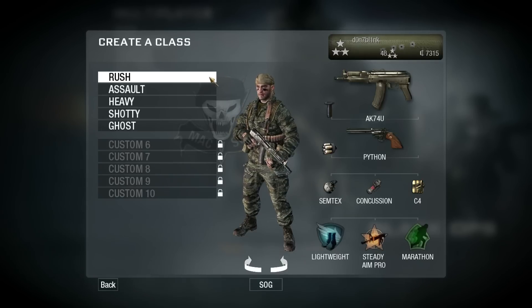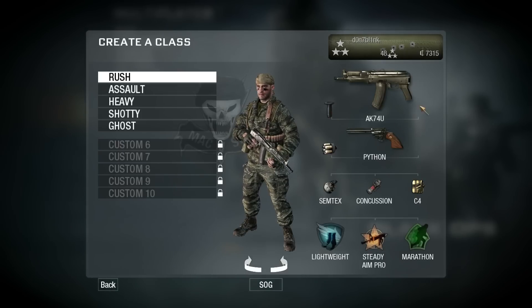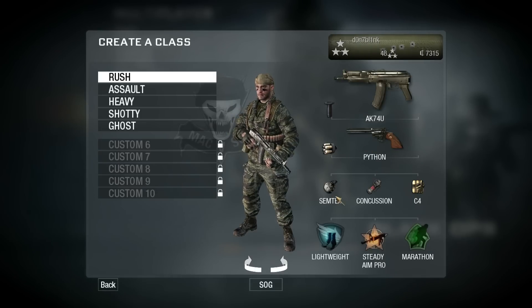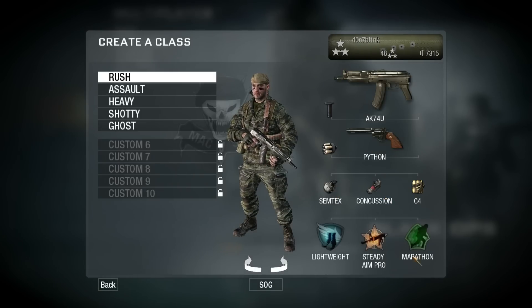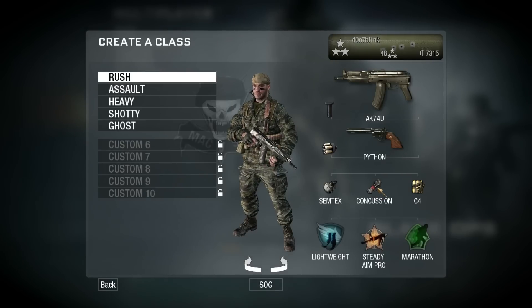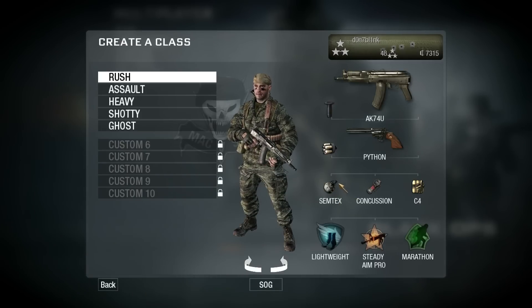First up is my Rush class. I'm using the AK-74U with a grip and Steady Aim Pro, which makes for very good hip firing. Python with Speed Reloader, Semtex, Concussion, and C4. Lightweight and Marathon are in my perk slots. This is for getting behind enemy lines and wreaking havoc with hip firing. Concussion can be thrown faster than Flashbangs, and Semtex detonates a little bit faster than Frag Grenades.